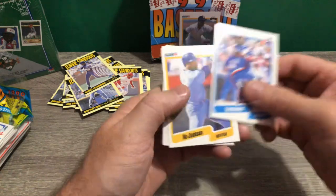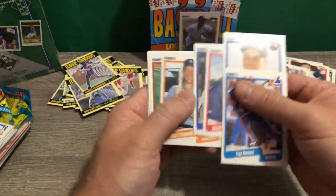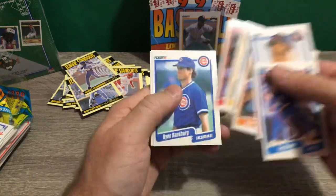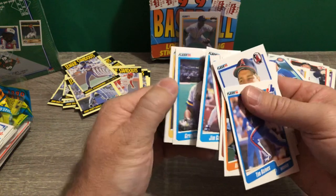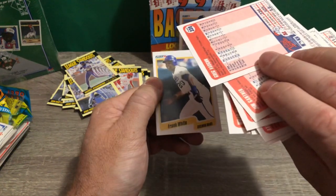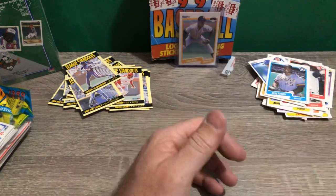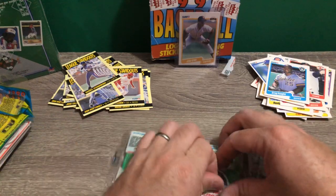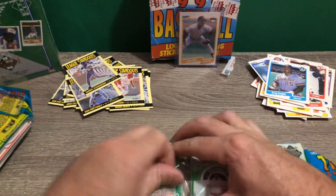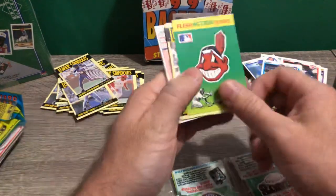Bo Jackson — Bo knows! And Samberg. Two good cards. I think this is Greg Vaughn's rookie too — Greg Vaughn, not worth a whole bunch but still a rookie nonetheless. 45 cards and three stickers per rack pack — see why these were fun to open?